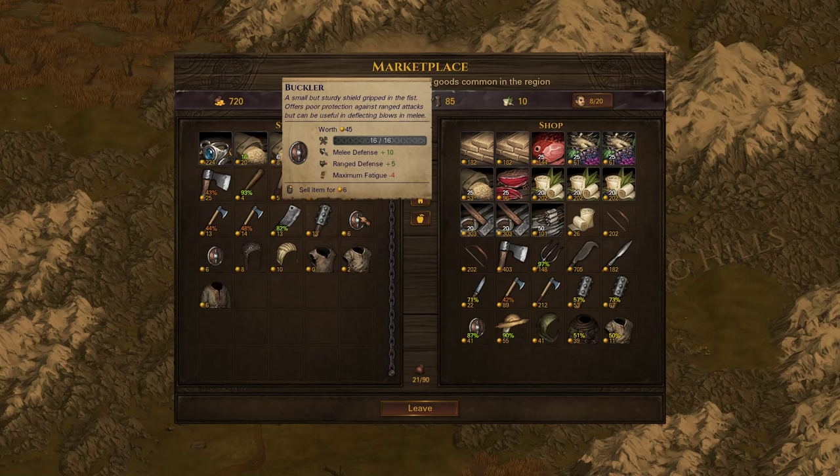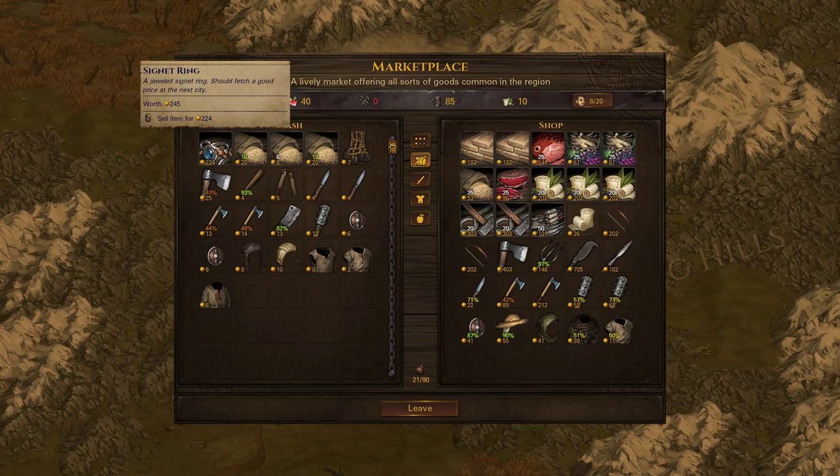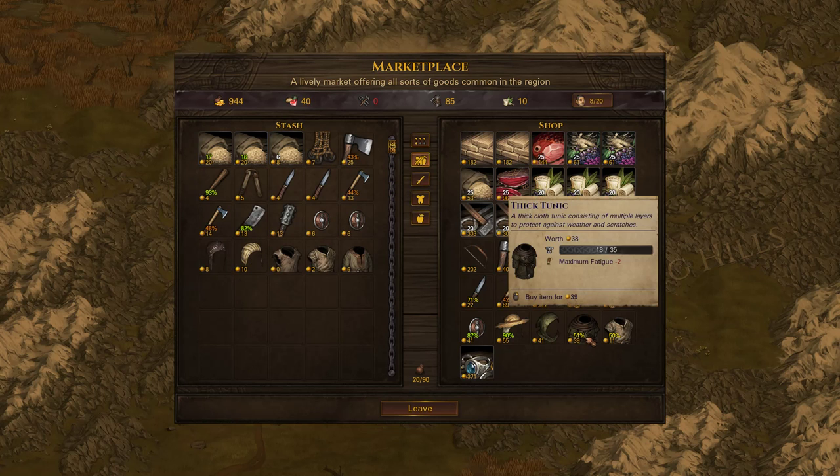We probably don't need to repair everything that I have been — I do kind of tend to over-repair. $224 for a Signet Ring — I think that's a good price, so I'm just going to go ahead and sell it here. The money is more important for us than getting the absolute best price for it.